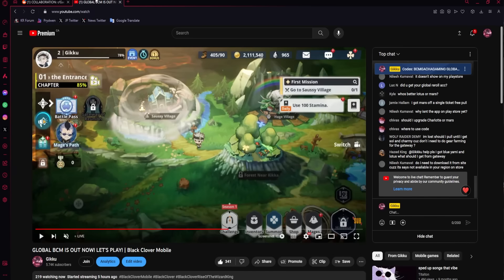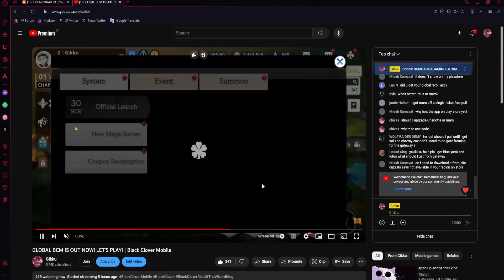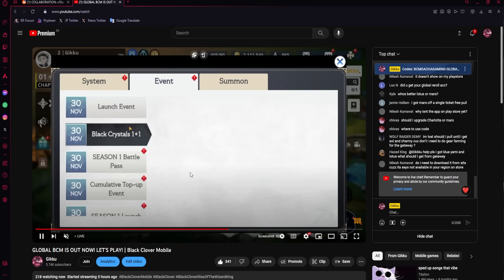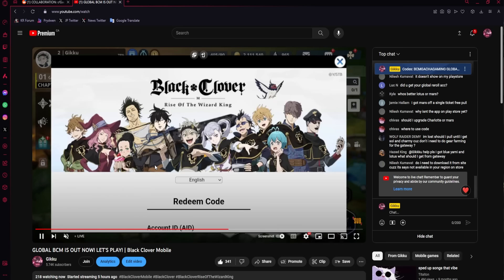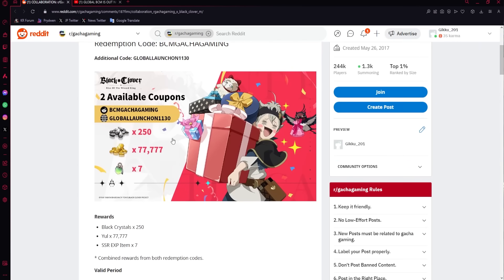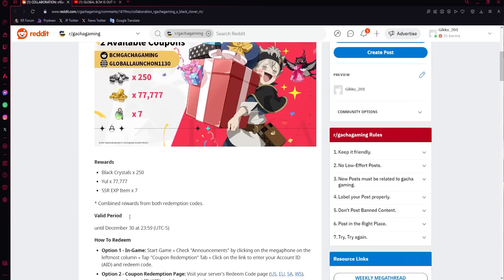These are the two codes. You're going to click on the redemption link, and it's going to bring you to a screen where you put in your AID. You can get your AID by clicking on the icon on top or going to your settings. Go to coupon redemption, put them in, and both rewards will be in your inbox. You'll also get 77,000 gold and seven little XPs. You have until December 30th to redeem these.